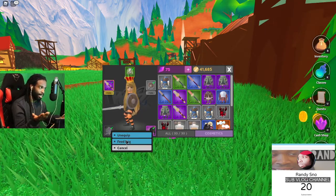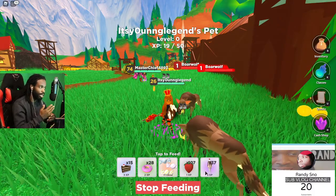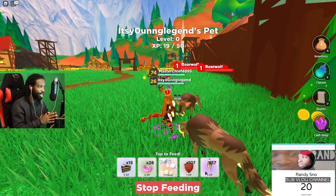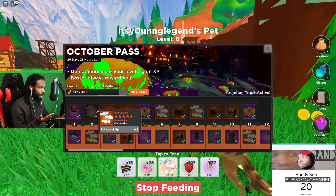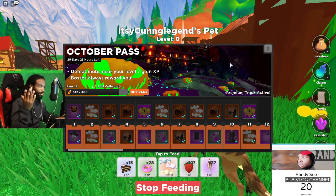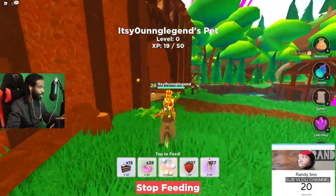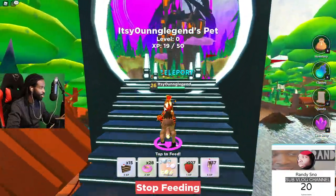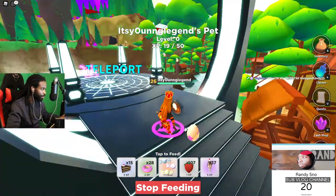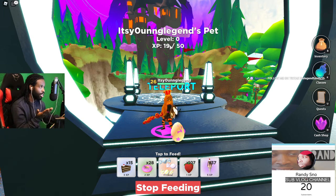So what do you do then? You click on the egg and it says 'Feed Egg.' When you feed the egg, an option comes up asking what you want to use. There is a battle pass pet candy that can instantly level up a pet — don't worry about that for now. There is an XP bar showing how far along your egg is toward the next level.